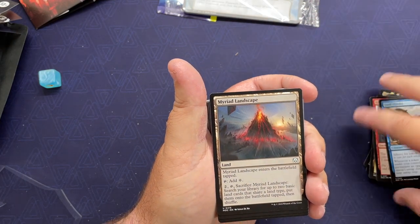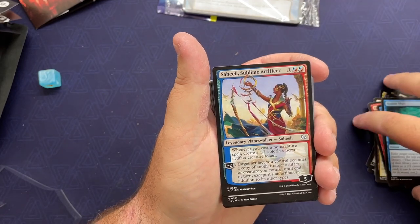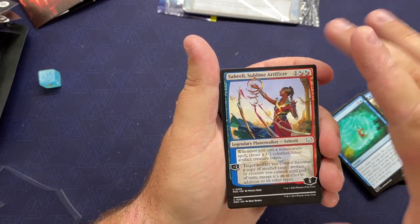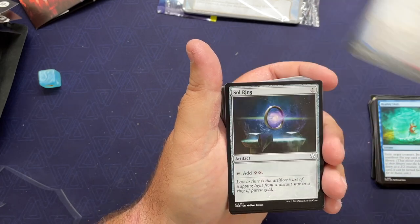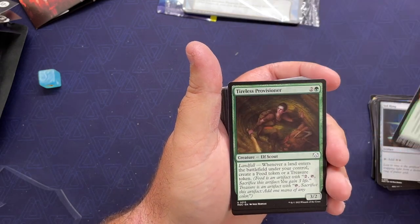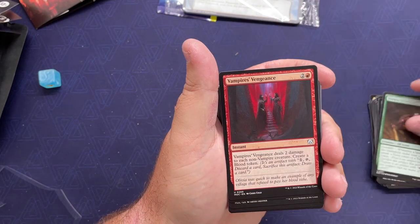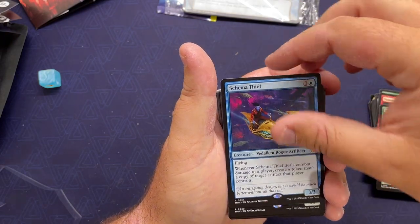Junkwinder, Marbled Landscape, Reality Shift, Saheeli Sublime Artificer — interesting. Making Copies — your good old-fashioned Sol Ring — Struggle and Survive, Tireless Provisioner, Vampire's Vengeance, Weirding Wood, Schema Thief, Sandstep War Riders, Cutthroat Negotiator, Hedron Detonator, Ichor Elixir.